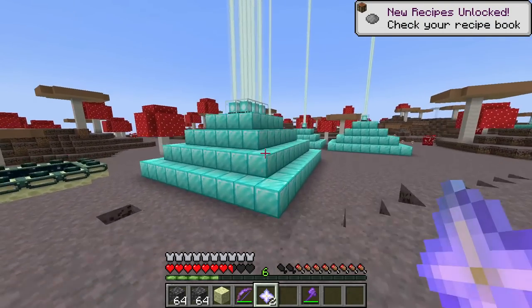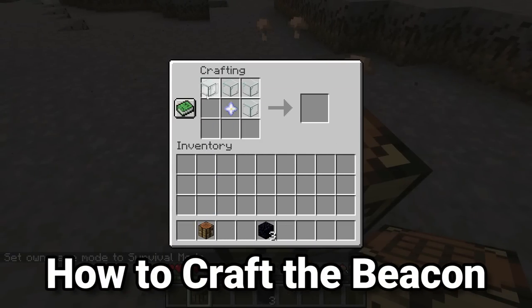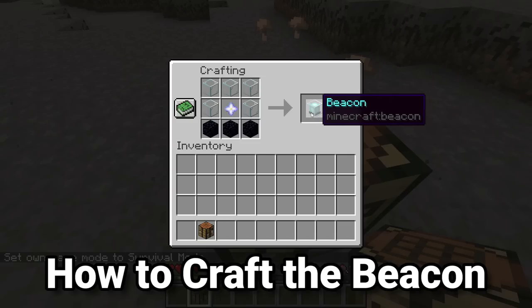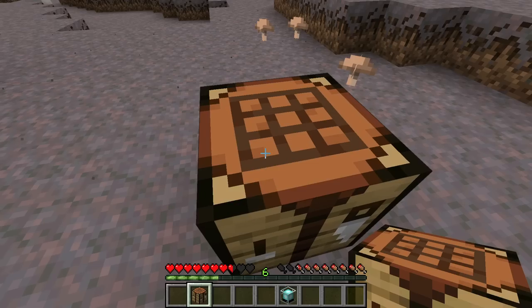Now that we have our nether star, how do we actually craft the beacon? The beacon is crafted with a nether star, five glass, and three obsidian. So really the only part that's super difficult to get is the nether star.